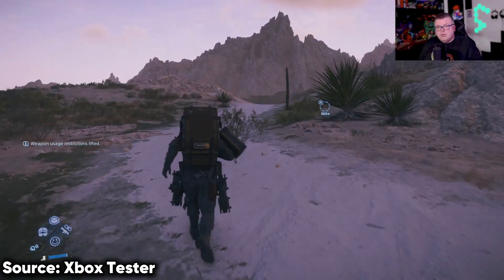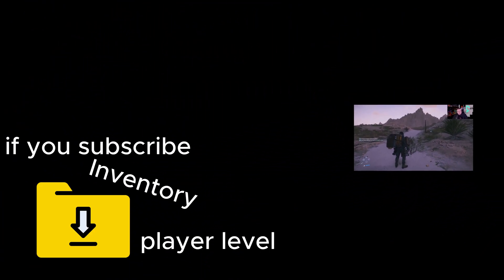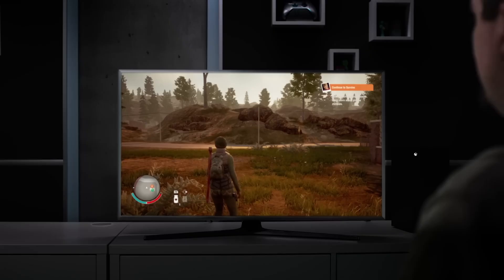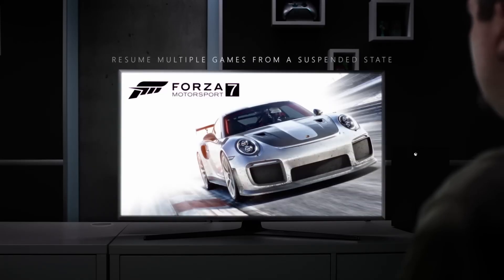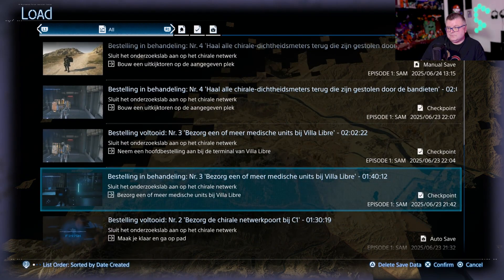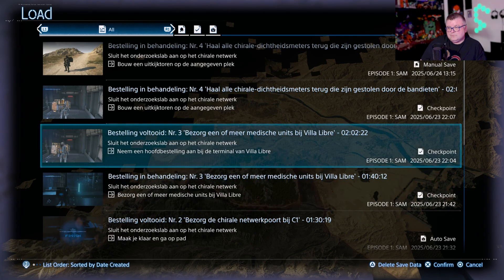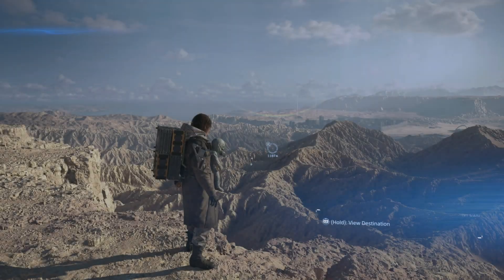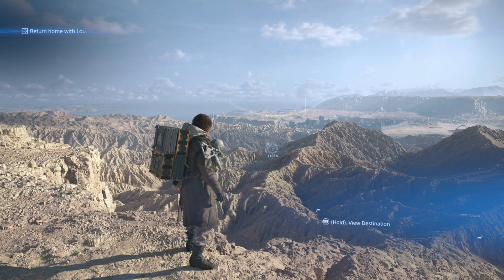What I feel Death Stranding is doing is saving the state of the game inside individual save files. The difference is Xbox Quick Resume saves the state of the entire game, but I feel Death Stranding saves the state of the specific save you're playing. So when you choose to load a save, it just carries the state from the hard drive and puts it back into memory. When you load a different save, it clears the RAM and moves a different state in — and remember, we're talking about the PS5's insane read and write speeds.